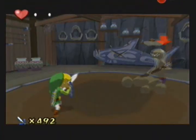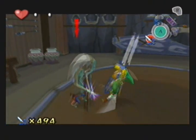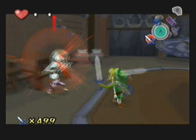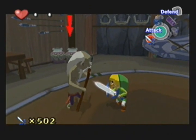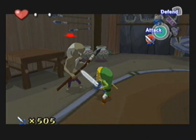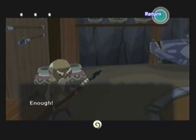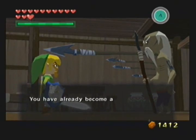Next area. We're still here on Outset Island. We need to beat this guy for 500 hits, which is different than before, because the minimum was 300. But because I got Swordsman when I got 400, I have to hit him for 500. So now I have the heart piece — I'm just going to let him hit me. And with that, I now have the heart piece for this guy.